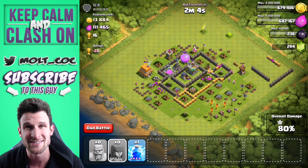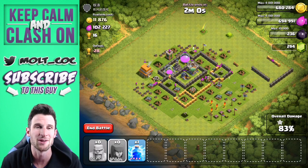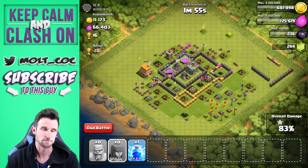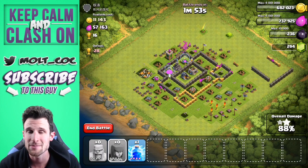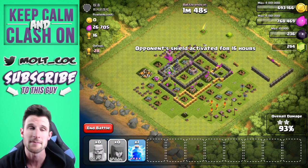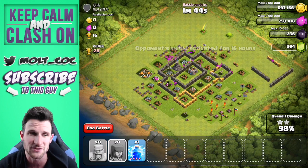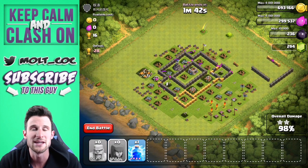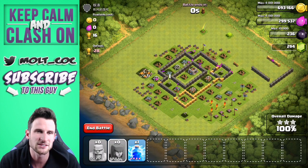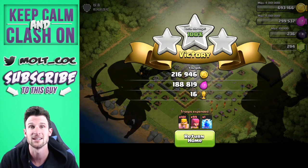You guys are going to be seeing a lot more raids in these Clash Without Walls videos, so definitely make sure you leave a like down below for more raids and everything about this account. In this video there aren't going to be any upgrades, but in the next video there will be upgrades. We're just going to switch it up — I think you guys are really going to like it because it's going to be a lot more raids and a lot more big loot. There's raid number one — perfect, three stars! We got 216,000 gold and 188,000 elixir.